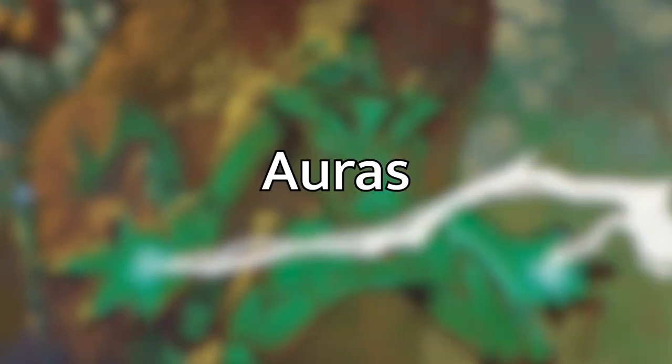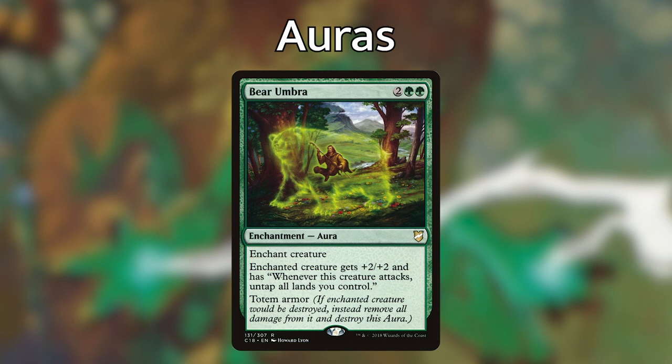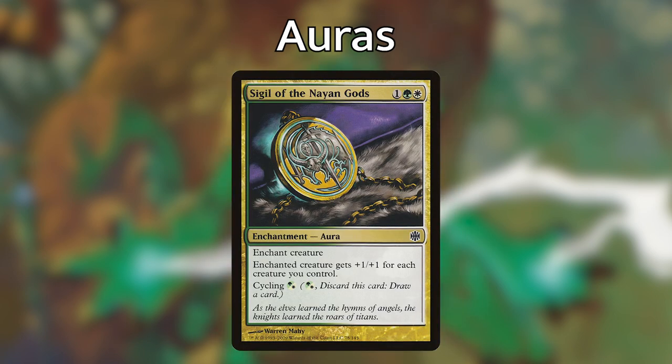Now let's go over the auras in our deck that help make our creatures stronger. We're playing Bear Umbra, which gives our creature totem armor as protection from dying and also untaps all of our lands when the creature attacks. Next I'm playing Sigil of the Nayan Gods — an aura for one, a green, and a white. The enchanted creature gets plus one plus one for each creature you control, and it has cycling for a hybrid Selesnya. This card is very powerful with our commander out because for every enchantment we cast, we also get a soldier token, so the creature Sigil of the Nayan Gods is on is going to keep getting bigger.